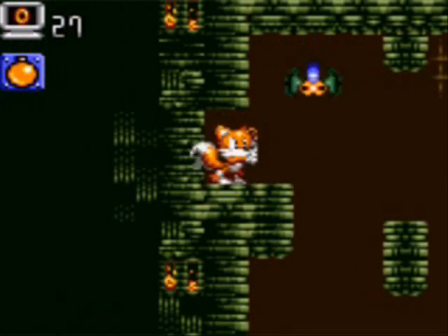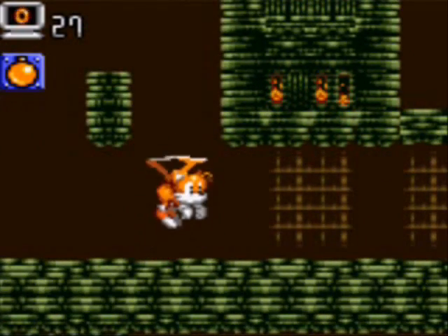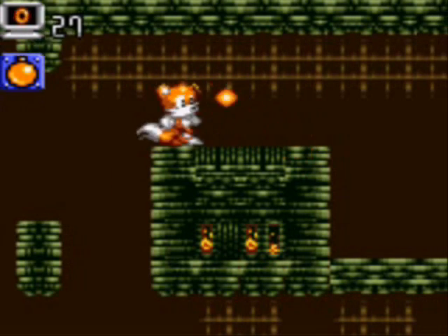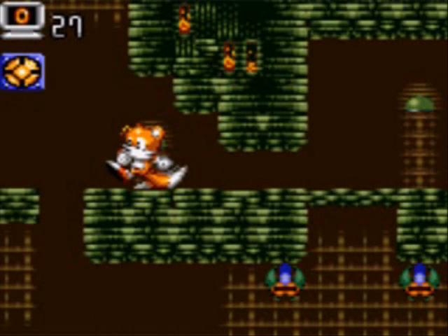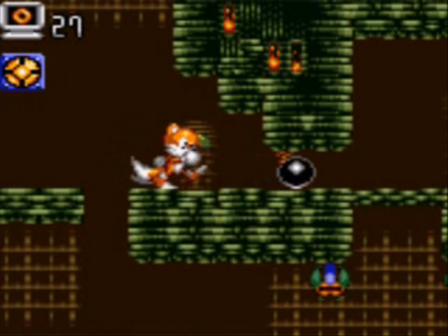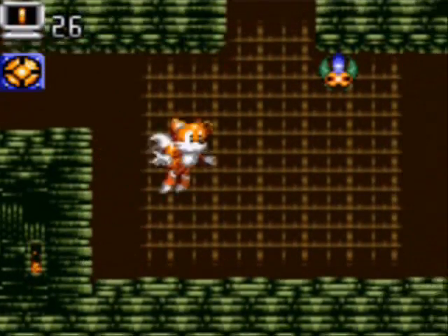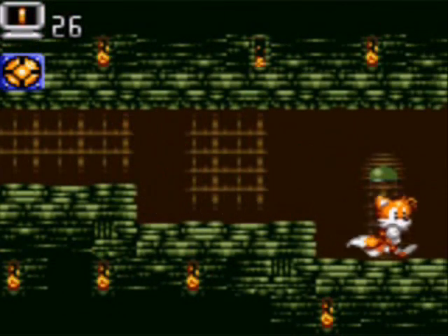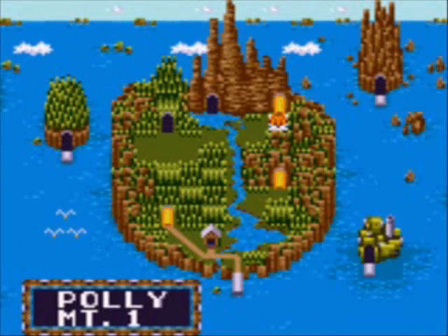This game's Metroidvania-ish in that you're going to be backtracking and finding items. I also like that Tails has a climb feature — you can grab ledges if you jump to them. If you see a platform you don't think you're going to make with your jump, Tails will grab the ledge and climb up. That's a very useful ability. I really hate the bats in this level — they just fly out of nowhere and attack you, and it's always not fun. Anyway folks, that was the second level. I'll see you in Pauley Mountain in part two. See you then.